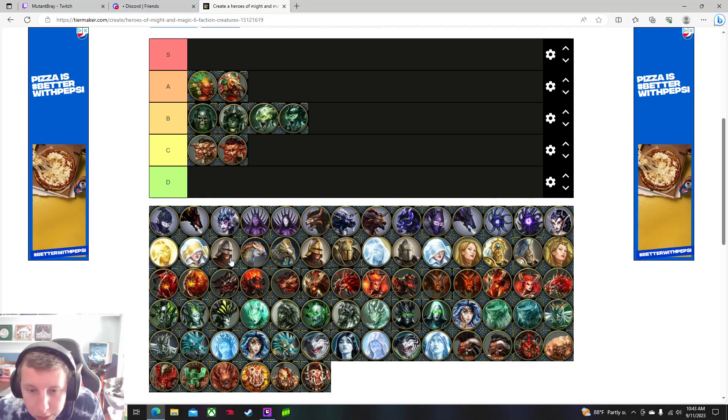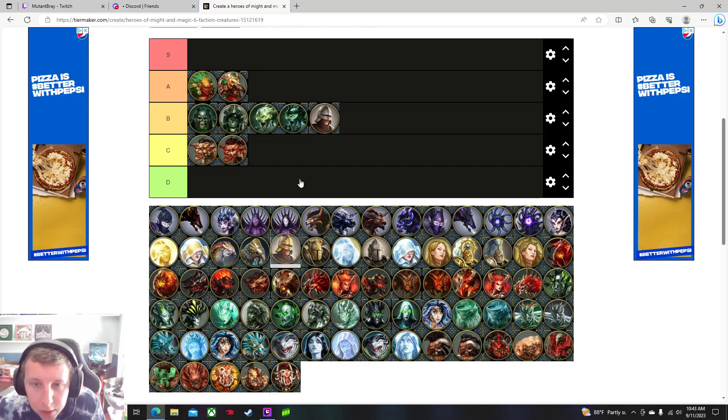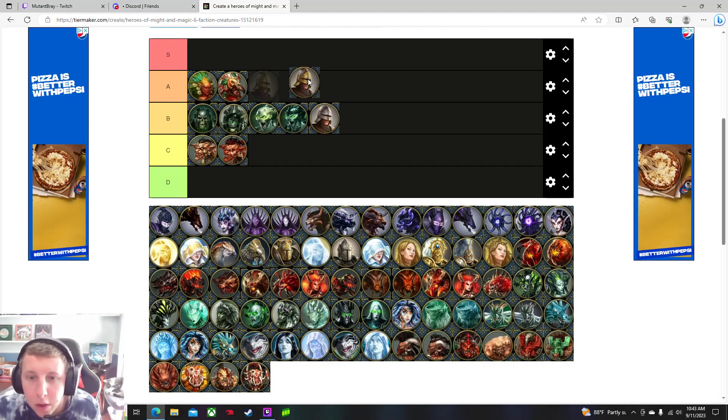The marksmen are pretty good — I'll put the base unit in B and the upgraded one in A. They're a very strong early-game start for Haven, essentially letting you defend with everybody else while the marksmen kill enemies. They do a pretty good amount of damage, honestly more than the skeletons. You could argue skeletons have more utility because of the spider-web effect, but marksmen are solid early-game value.